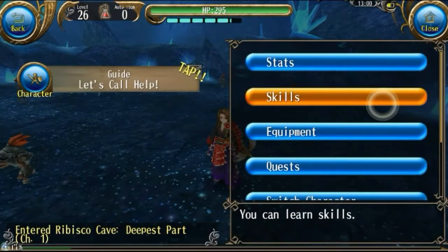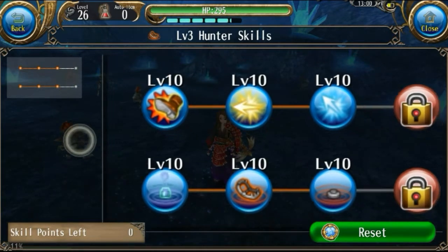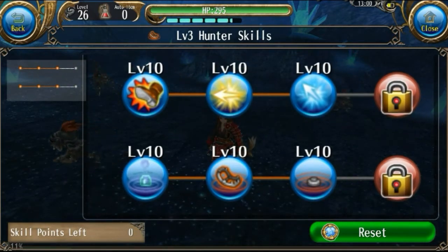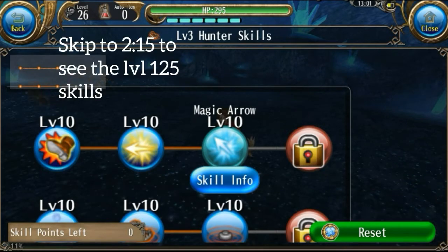Hello everyone. This video is a guide, review, and demonstration of the level 1, 2, and 3 hunter skills. From now on, instead of saying exactly what each skill does, I will only give general information about the skills, but I will leave my notes down in the description so you can find exact information there. If you are only interested in the two skills you unlock at level 125, I will put a timestamp on screen so you can skip to that part.